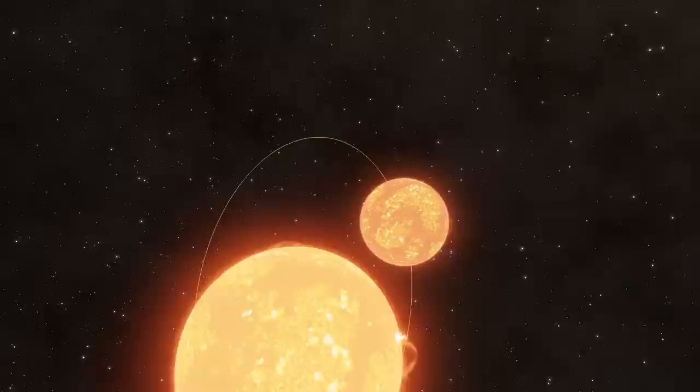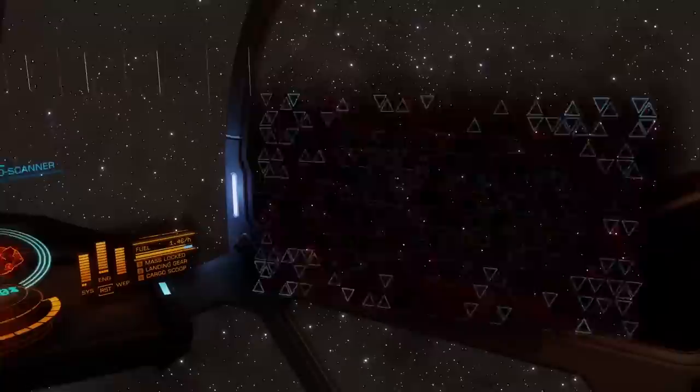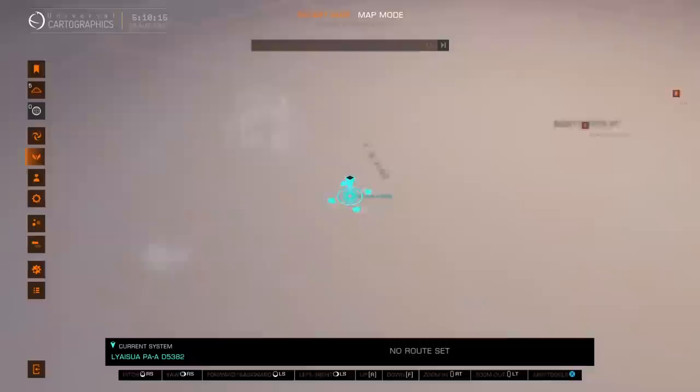I just dropped out right there between two stars. Not only that, I went through one star and came out between them facing the other one. I pulled up, fuel scooped as normal, and rose away. My heat was a little bit higher than normal but I didn't take a single blip of damage — not to my hull or anything else. My heat never even went to 100. Here we are, jumping to an A-class star, 13 light years away. Look at that bright boy.